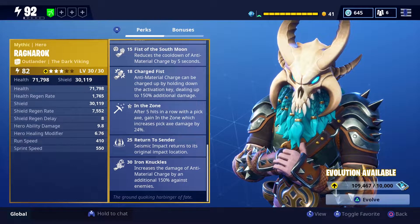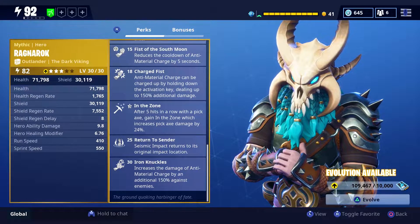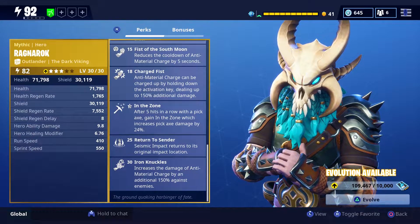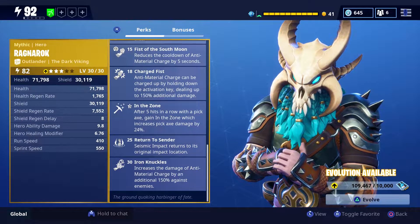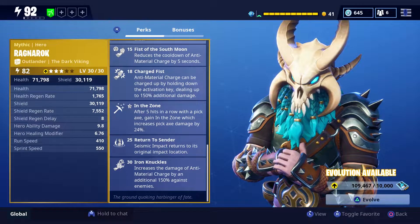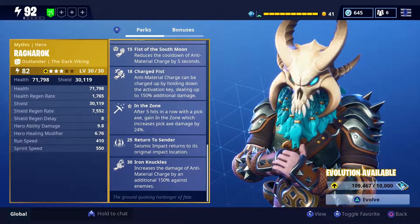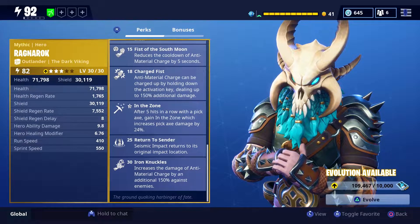He gets Return to Cinder where Seismic Impact will return to its original impact location. So when you first punch the ground it goes out in that 2 tile line, then immediately comes back to the original point of impact — really cool for doubling down on damage especially against a Smasher or a Blaster. Finally at level 30, he gets Iron Knuckles which increases the damage of Anti-Material Charge by an additional 150% against enemies. I use both Seismic Impact and Anti-Material Charge when in combat.